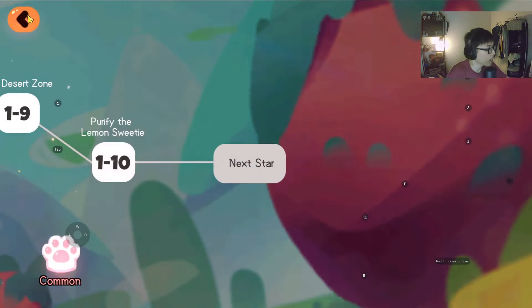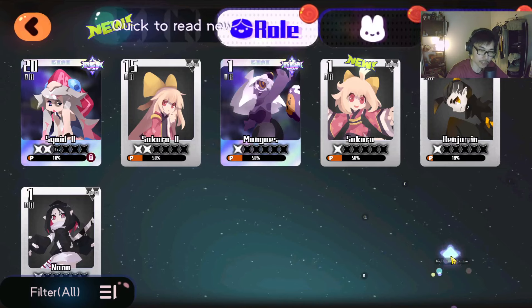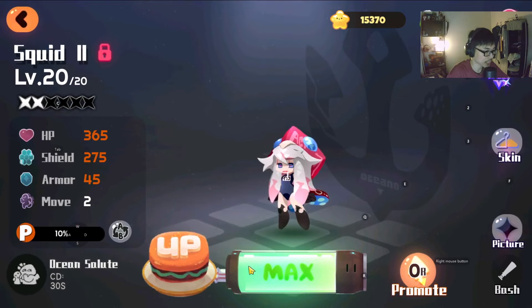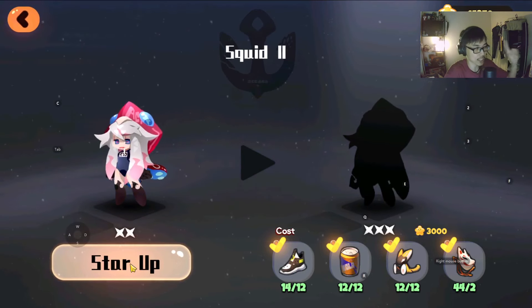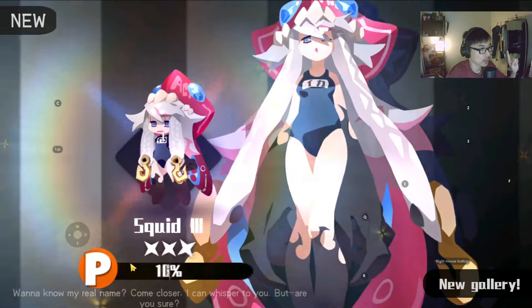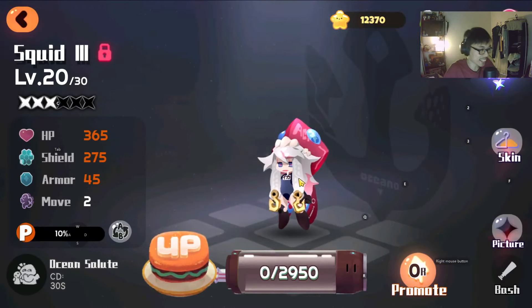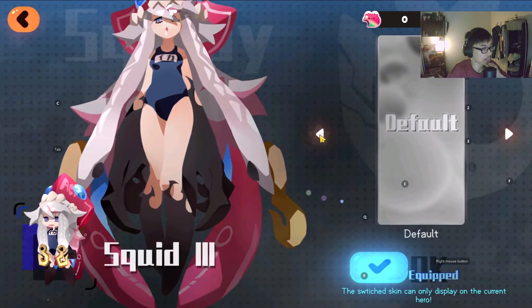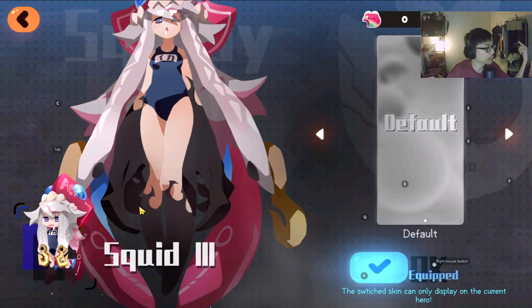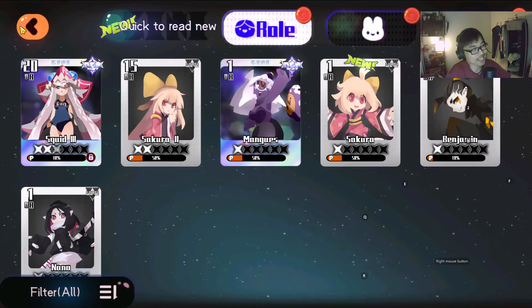Whenever they power up or go to the next stage, they have the ability to change their look. So I'm curious if the squid will change looks. Star up from 2 star to 3 star — from lolly to grown-up squid! Dang, 3 star looks different. Let's have a look at the skin. The default skin — can I go back to the previous one? I'm guessing you can't.